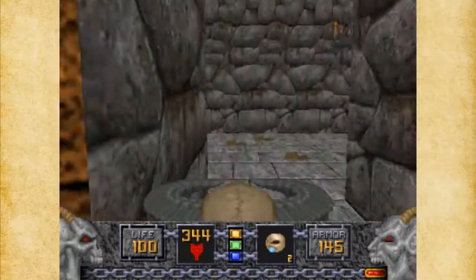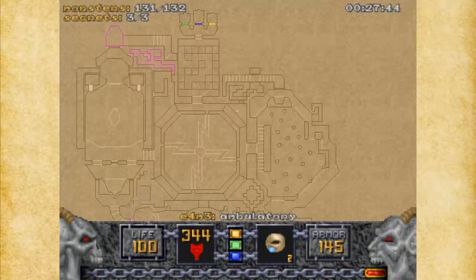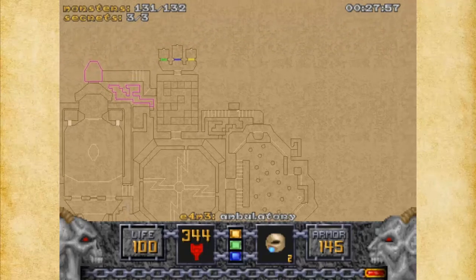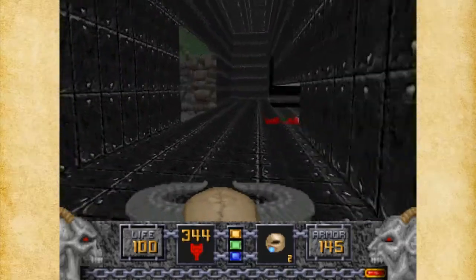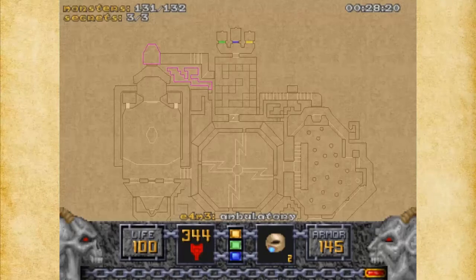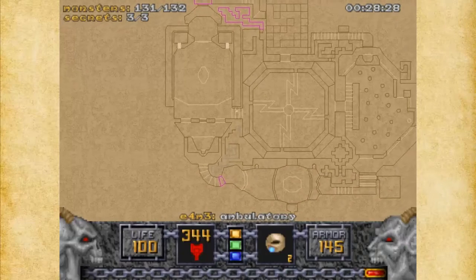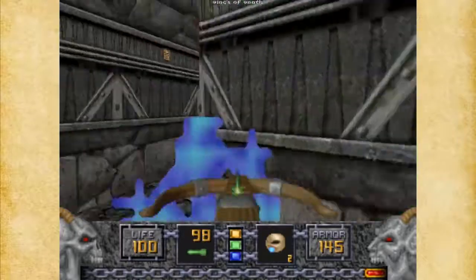That'd be funny if it was a Molotar. It's probably a secret area I haven't accessed or something of that nature. Looks like there's a little area up here I haven't accessed. Where could the last monster be? There's a little area in here I haven't visited, so let's go over there. There it is — that's the last monster. And I think that covers the level. And the Wings of Wrath, in case we need it — which we don't.